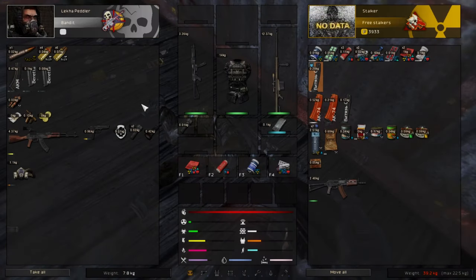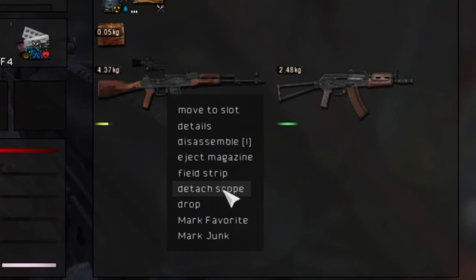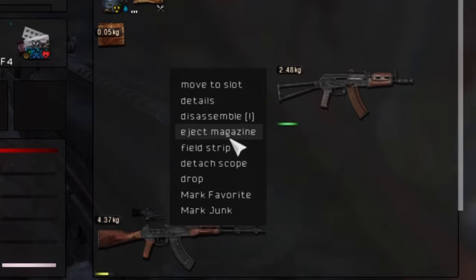Inventory Weight Revised adds more information to your inventory by adding an icon with the current weight of each item that you have on you. This allows you to quickly check the weight of each item you are carrying. This is a very tiny mod and it's very plug and play — just drop it inside your mod list and you're done.